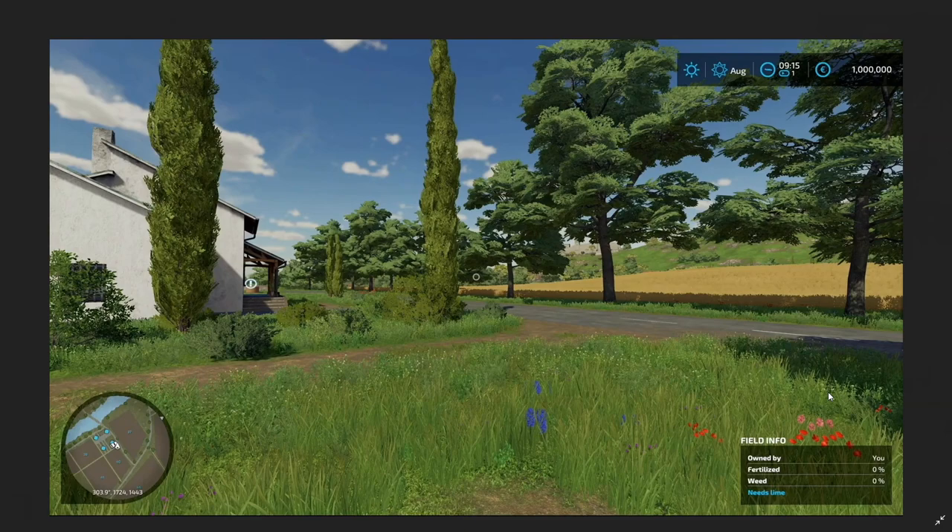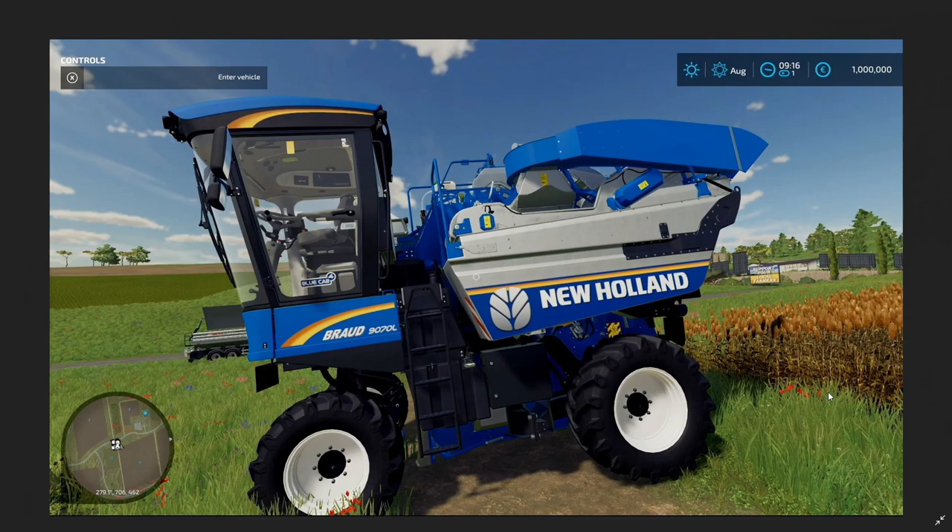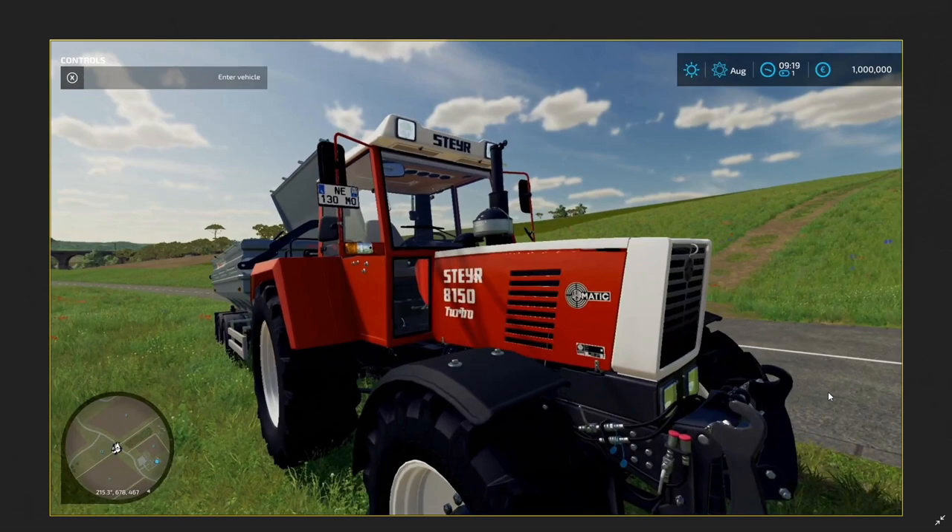Moving along we have the Broad 9070L - just the way it's put together, that is a really cool model. I like the technical side of it, it's a very clever machine to do what it does. And then we get the Steyr 8150 - another classic tractor. So that's an old John Deere, an old Massey, now an old Steyr we've got in here.